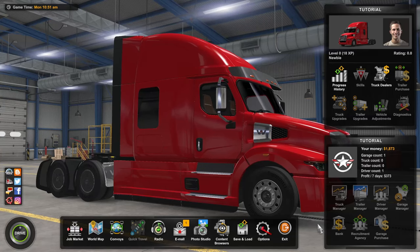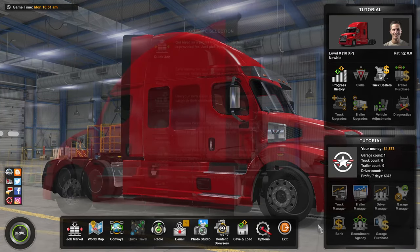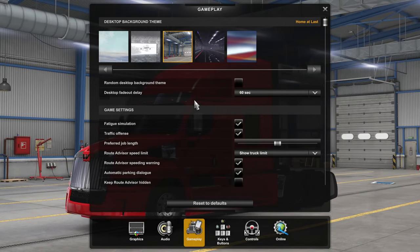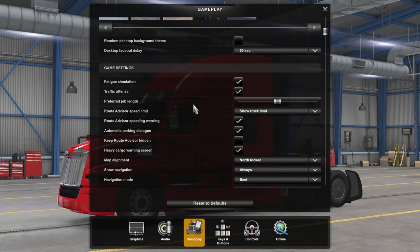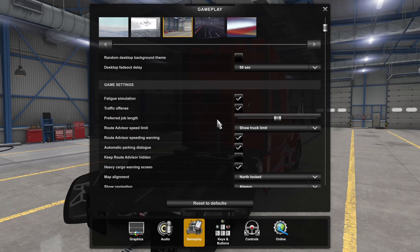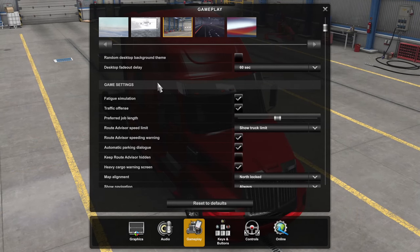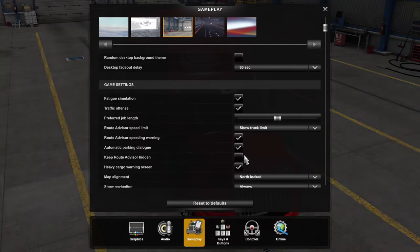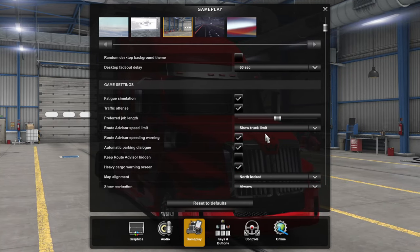If you want to skip certain parts, there are chapters on this video. Before we get into the play styles, let's head down to Options and look through some of the gameplay functions. Some of these simulation aspects gauge where you fall on the scale between arcade fun versus true simulator. I'm working on an Ultimate Settings and Controls guide, so I'll focus on the crucial things needed to get you started and help tailor the experience to your liking.